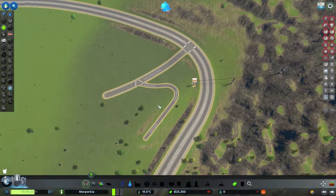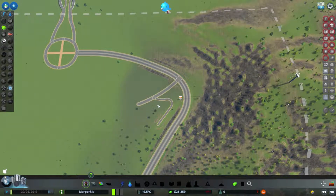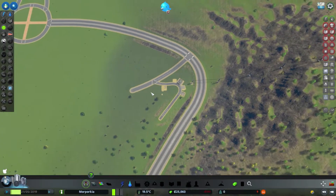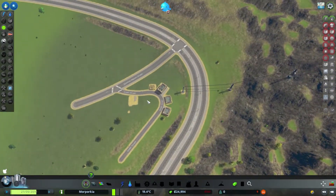Necessities in and here we are - we are now starting. I'm not really going to do much other than zoning what I need until I start making money. I'll be careful - I almost lost my learning save by building too much at the start. Learned my lesson - don't build too much.